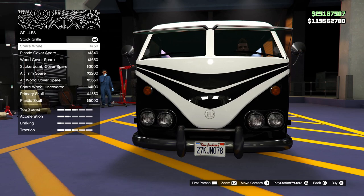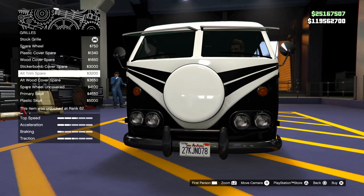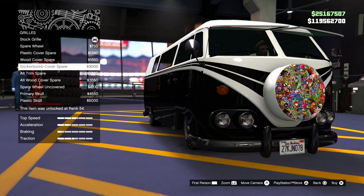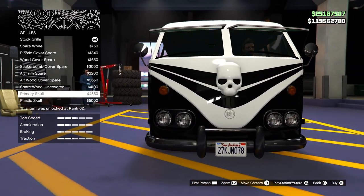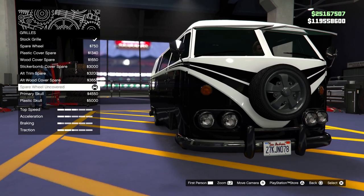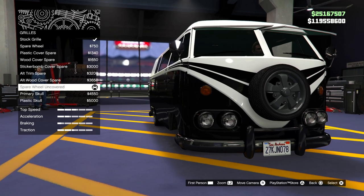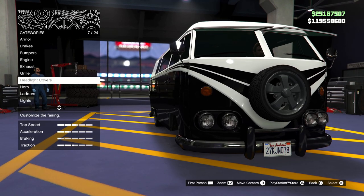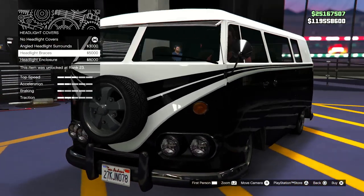We have the grill — there's a good amount of options. You could change the spare tire, make it wood, or go sticker bomb. I notice I don't even have a tire on the front right now, which tells you how much attention I pay to some of these vehicles. There's a skull option that looks kind of funny. I want to try the spare wheel uncovered to see if changing the rims affects the front one too. Moving over to the headlight covers, those actually look kind of cool.